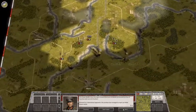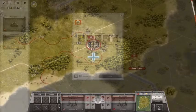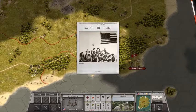Order of Battle World War II is a free-to-play turn-based strategy game with an impressive variety of scenarios and theaters of war. The base game gives you access to the extensive bootcamp campaign where you can get a feel for the unique game system.